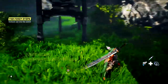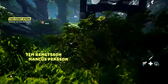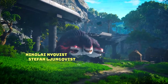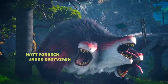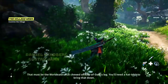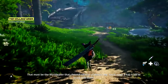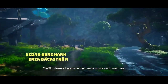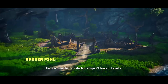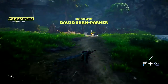Pretty neat though. I wonder if there's anything hiding up above or anywhere. I don't know if there's like items around the world or if we'll get all our items from defeated enemies. He looks big. Oh, it's destroying that town — he just walked right through it. 'The world eater that chewed off out of date's leg. You'll need a hat trick to bring that down.' Oh, we're definitely gonna put that bastard down. 'The world eaters have made their marks on our world over time. That's not the first nor the last village it'll leave in its wake.'